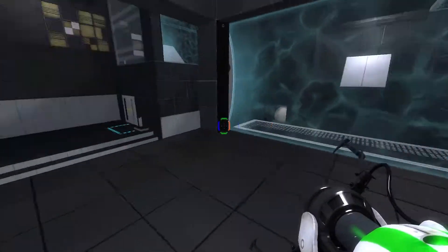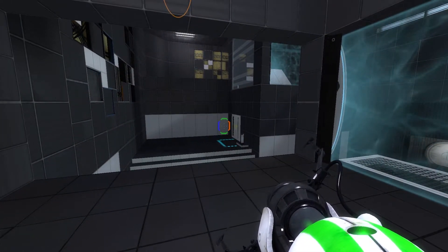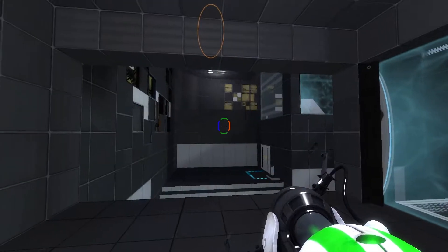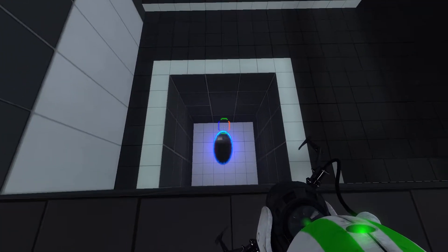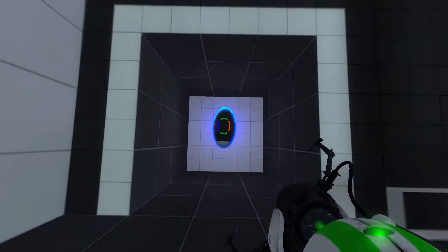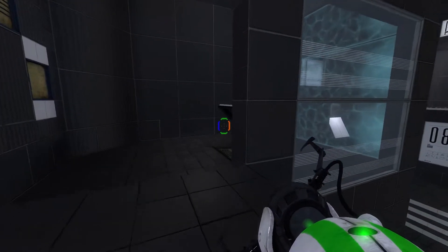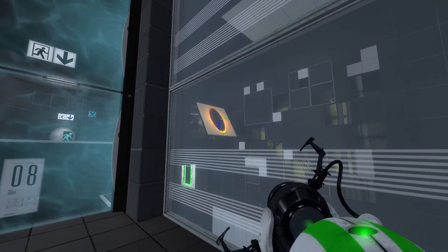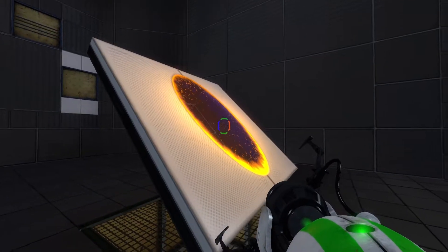If you remember from the last episode, the announcer said that the future version of these test chambers was left untouched for the past 20 years. And as you can see, both of these are still here. So we're going to have to go down through here. Now we have to use the same color — there is a portable surface over here. We have to use the same color portal that we've used previously to get ourselves over here.